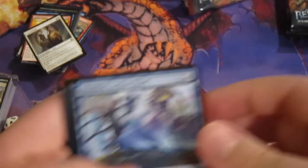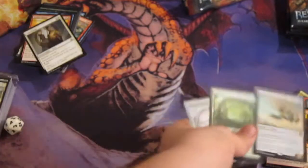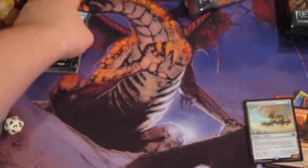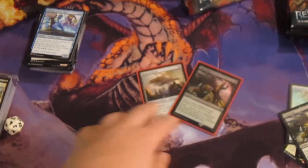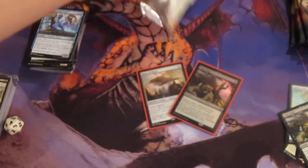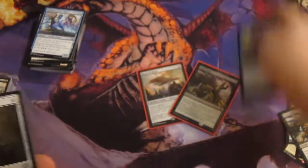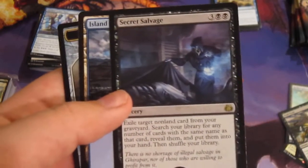I'm going crazy right now. Shielded Aether Thief. Restoration Specialist. Windkin Raiders. Aethersphere Harvester — it's like $5. This is crazy, guys. I don't understand what's going on. Let's just put these over here — just like that. That's great. Next pack. Ooh, Shock. Treasure Keeper. Aerial Modification. Pacification Array. Secret Salvage. I'm not sure if that's too good or not — that's perfectly alright.